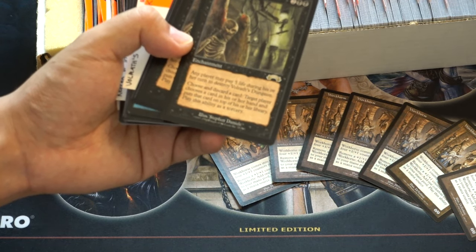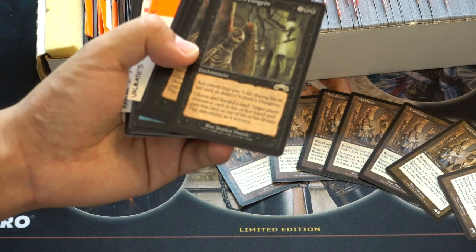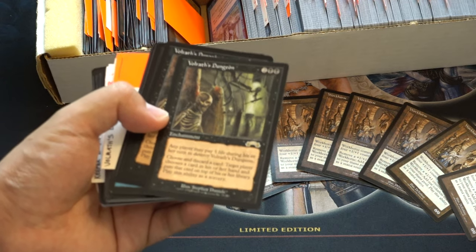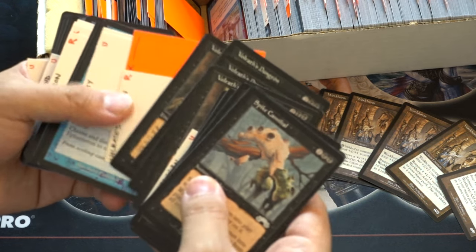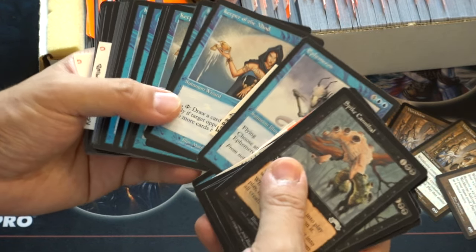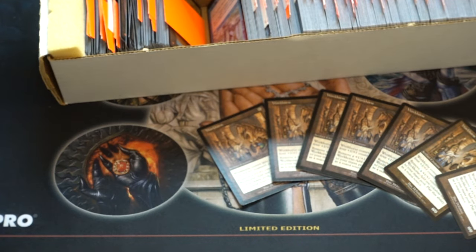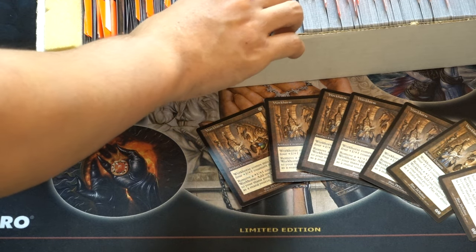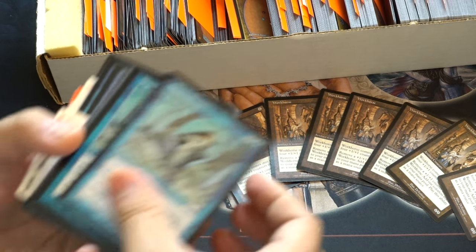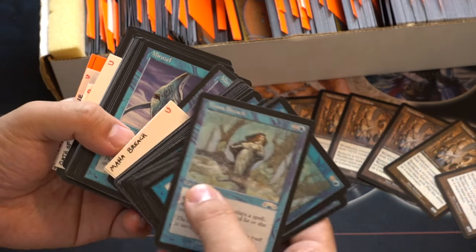Any player may pay 5 life during his or her upkeep, choosing to discard a card. Target player chooses a card in his or her hand and puts that card on top of their library during their turn. So this is interesting because you can play as much on your turn as possible. This used to be one of the best cards. Keeper of the Mind has actually really interesting artwork if you look at the full art. Mana Breach — you can see the different colors even back then, it was very different color-wise.